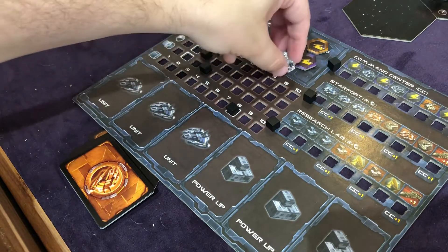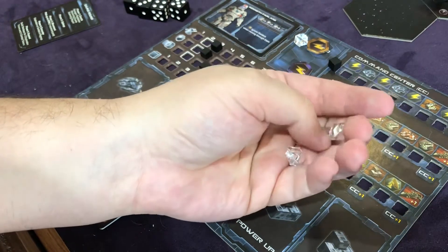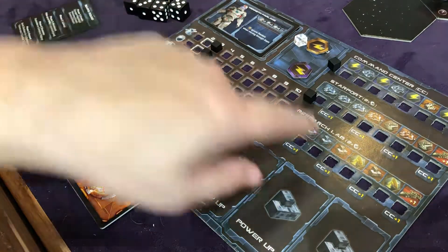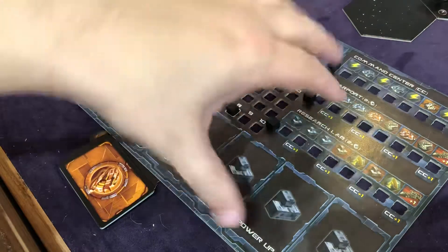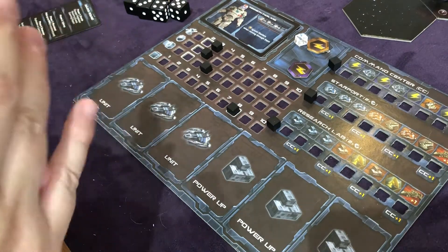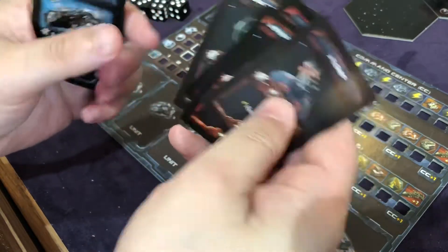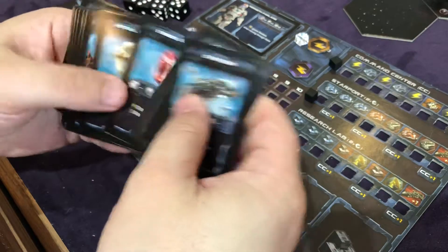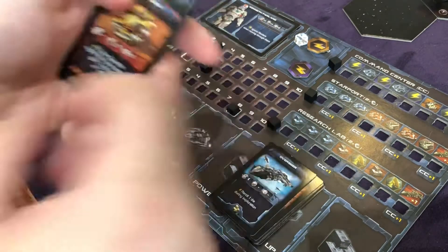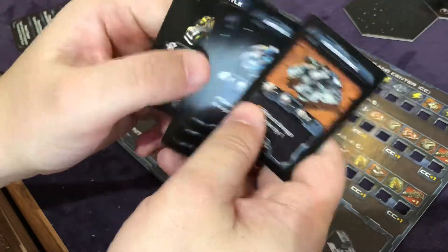The other thing we can do is spend four of these — this actinium or whatever — to level up. Your board says two, but remember we're doing solo rules so that changes to four. We get to level up either our starport or our research lab. I'm taking out my advanced cards because they don't do anything right now. I have six research lab cards to choose from, and then here are the advanced starport cards — I'll set those aside. Now I have six starport cards to choose from. This can be overwhelming in the beginning of the game.